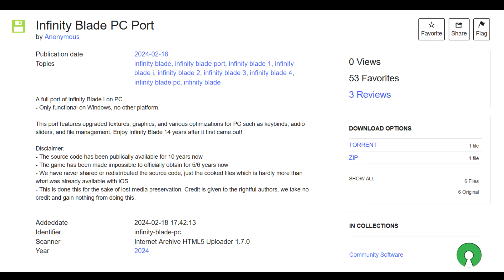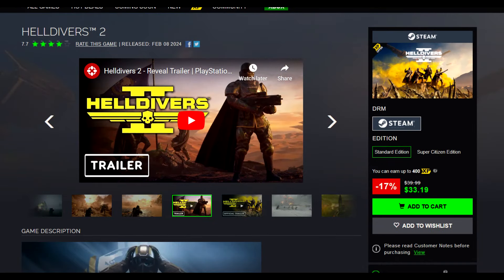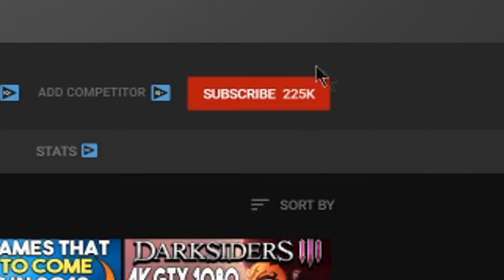But that's gonna do it for me. Again, Infinity Blade — a free PC port — go check that out. That game is a sleeper that not a lot of people talk about. There's no real reason to talk about a mobile game that had its heyday almost a decade ago, but Infinity Blade is certainly worth checking out, especially for free. Pacific Drive, Tomb Raider Definitive Survivor Trilogy, and Helldivers 2 — good deals on all of those, and links in the description box below. Let me know your thoughts in the comments down below and I'll catch you guys in the next one.